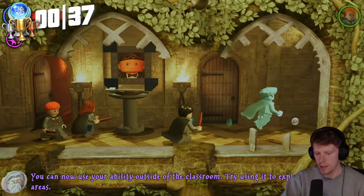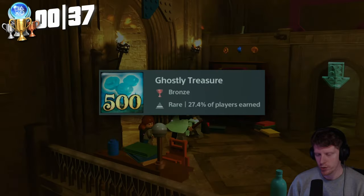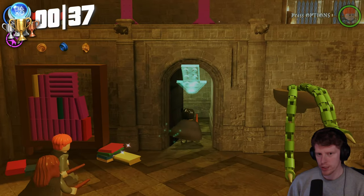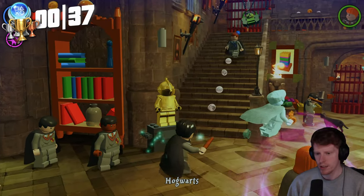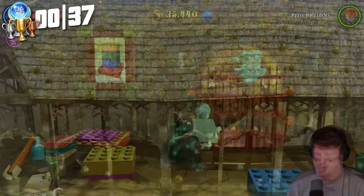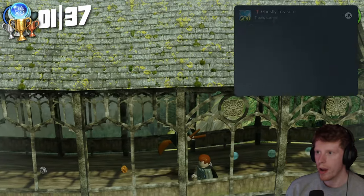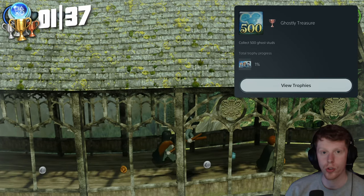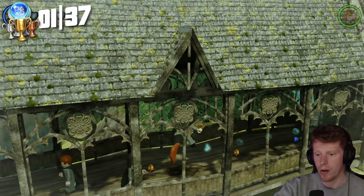So this is the only missable trophy. There's a ghost that kind of leads you around Hogwarts, and it only does this during the story. You need to collect 500 ghost studs, so you need to make sure you're always grabbing all of these so you don't miss it. The first trophy we actually pick up is the only missable — Ghostly Treasure. Collect 500 ghost studs. So that's the only missable trophy in the game — we got it, so we don't have to worry about it now.